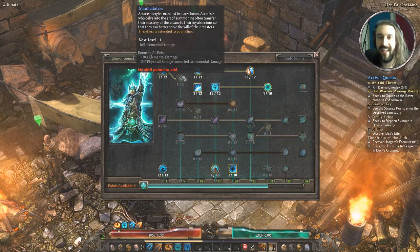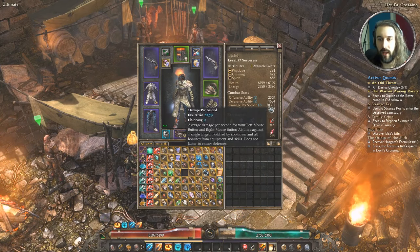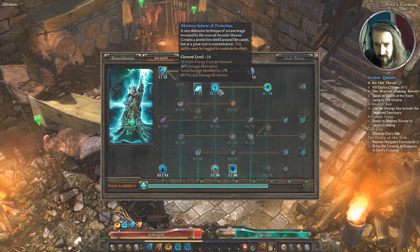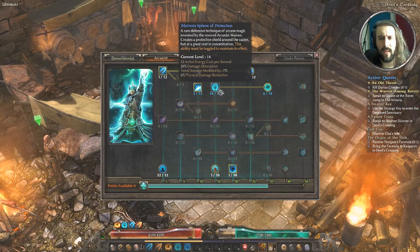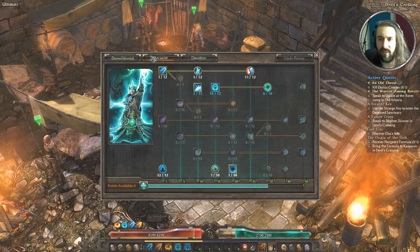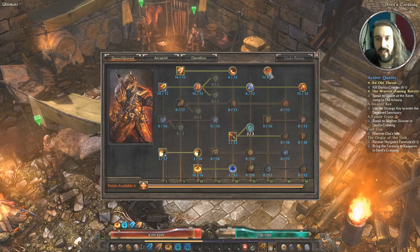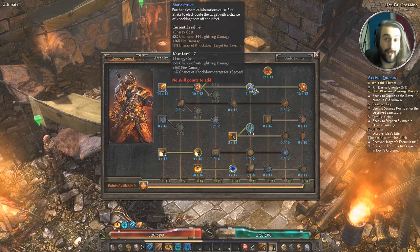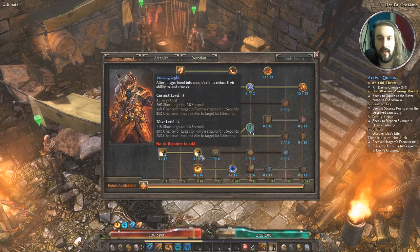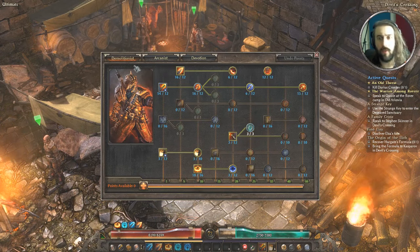With all gear equipped again, Maiven's Sphere goes up to 14 out of 12 — just slightly modifies total damage reduction and physical damage reduction. Conversion goes up to 6 out of 12. Over in Demolitionist, everything goes haywire: Flame Touch goes up to 16, Temper up to 6, Blast Shield gets maxed, all the Fire Strike stuff is overloaded except Static Strike. Vindictive Flame goes over to ultimate levels, and Flashbang and Searing Light also get extra points.